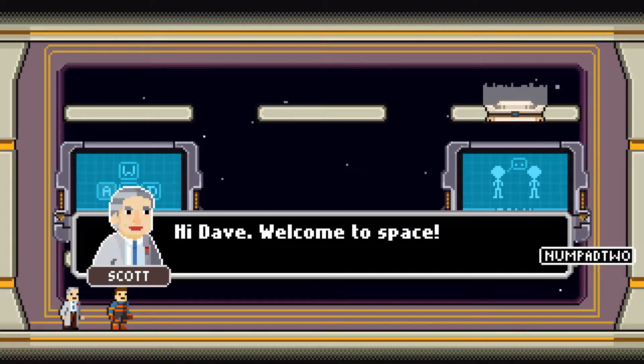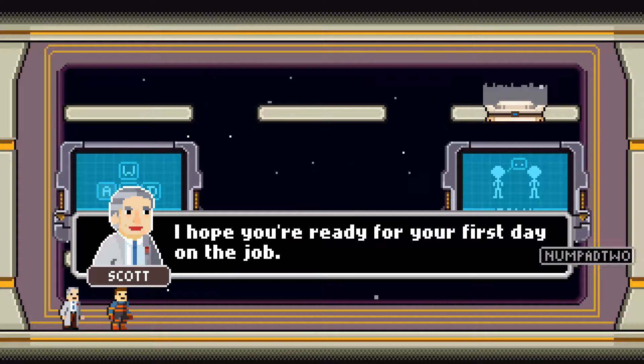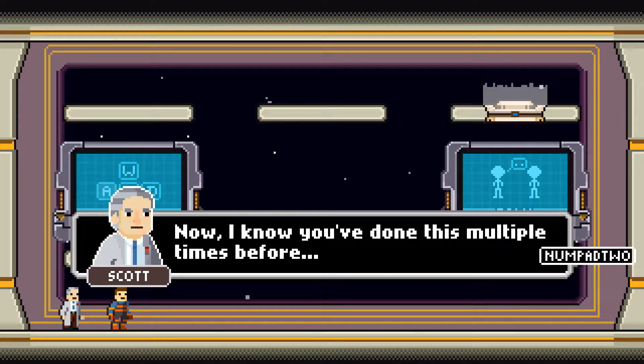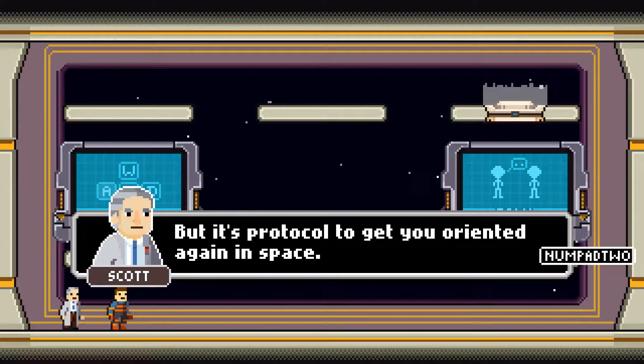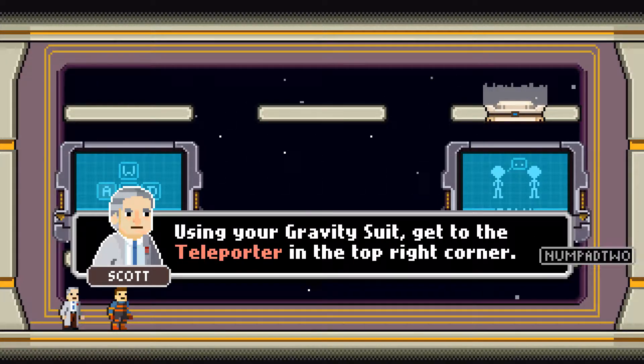Navigation test. Welcome to Space. Hope you are ready for your first day on the job. I know you have done this multiple times before, but it is protocol to get you orientated again in space. Get to the teleporter in the top right corner.